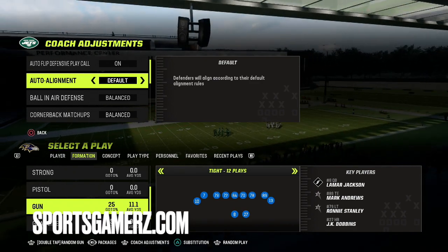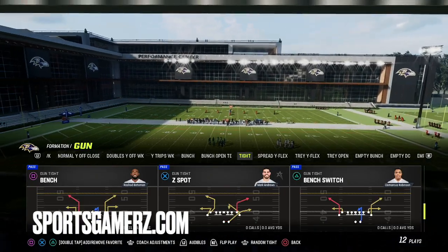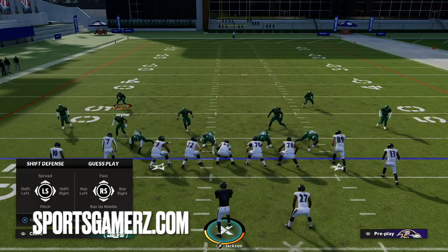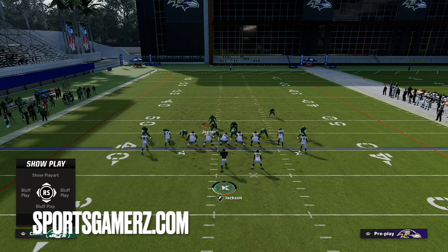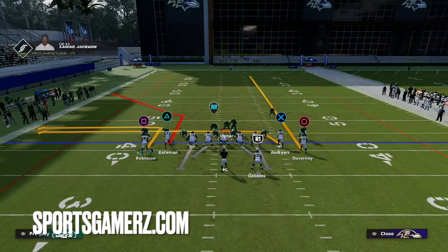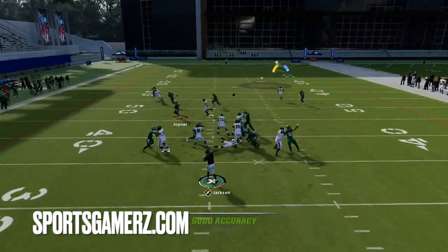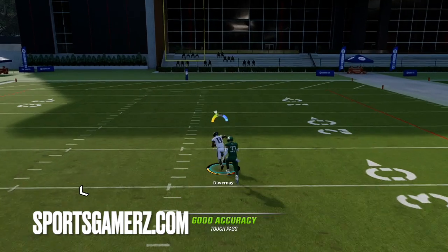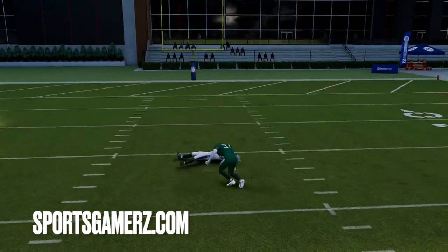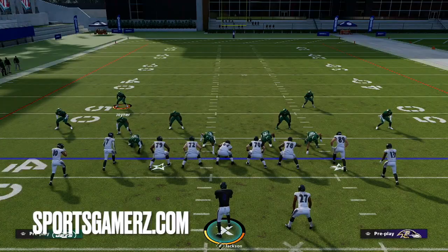Now you guys can see — as soon as I put it back on default, he's going to do the slide when he's in man coverage. And when he does the slide, it's over with. So I put it back on default, we do the streak and drag, do a little motion, and you guys can see once again he just moves to the outside and we're just able to throw it up right by him. Again, a little bit more separation this time — should have been a touchdown, the guy's just not that fast.